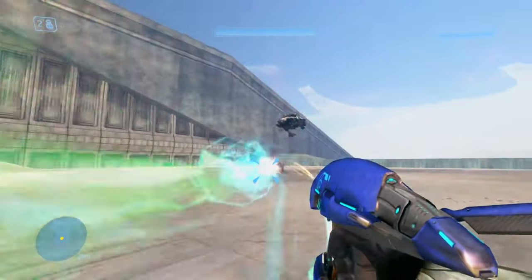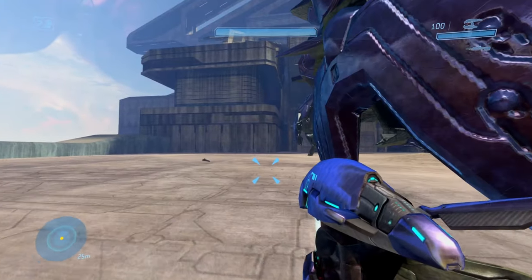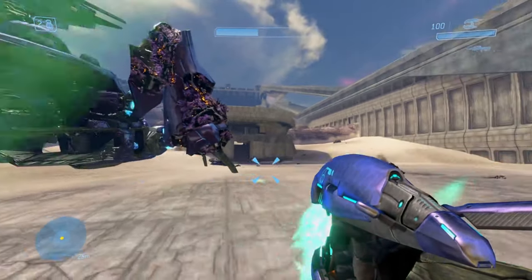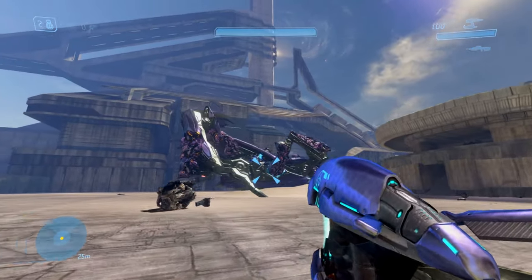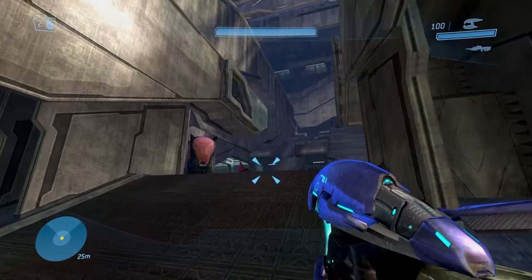I saw this brute chopper coming in — yeah, sorry there Mr. UNSC dude, just a casualty of war. You don't need to jump in the front — you just jump in the back, walk to the back of the scarab, shoot it a couple of times. It starts flashing up like crazy. You just back up and I have to show the explosion because the explosions in Halo 3 for the scarab fights are just so awesome.